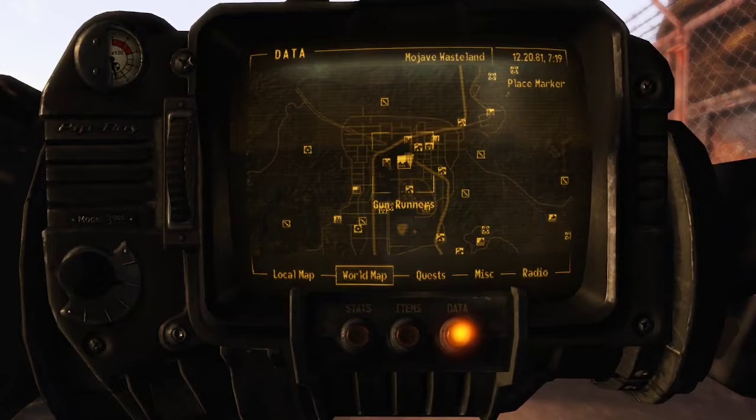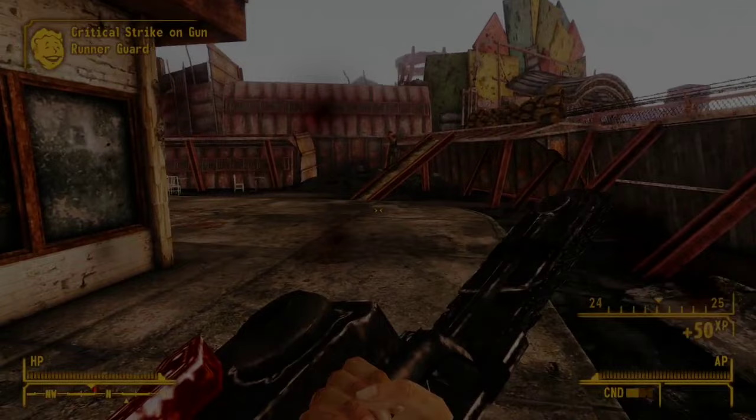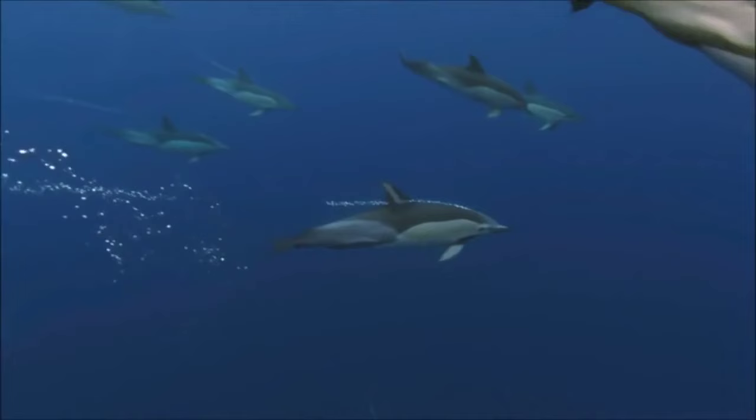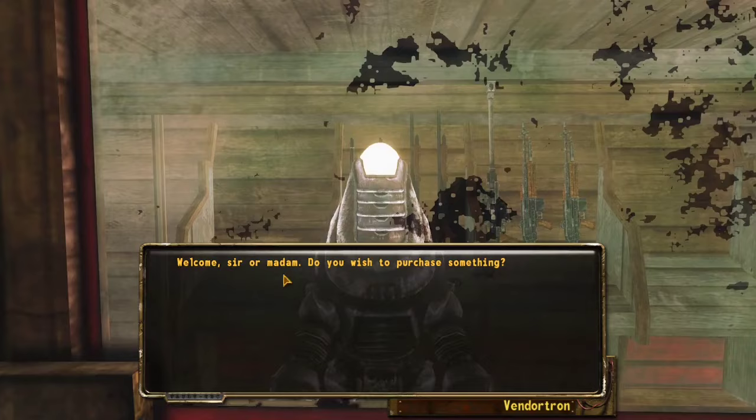First things first, we're going to want to head to the Gunrunners. Open up the gate, pull out your favorite weapon, and turn the two guards in the back into paste. After sending the Gunrunner guards straight to the shadow realm, you're going to want to loot their bodies and sell their equipment back to the Gunrunners themselves.